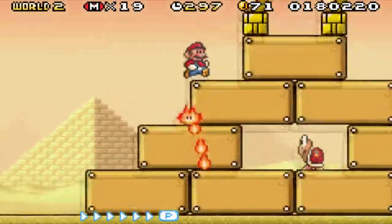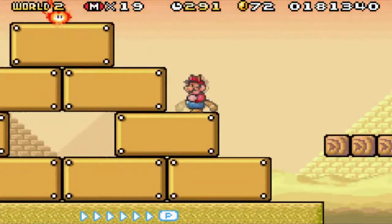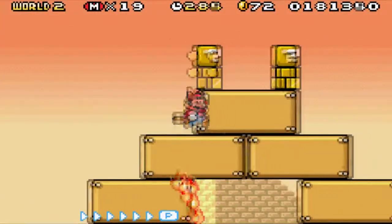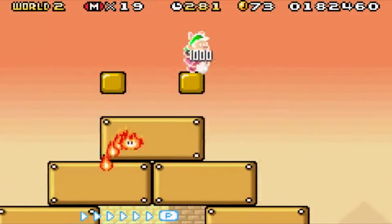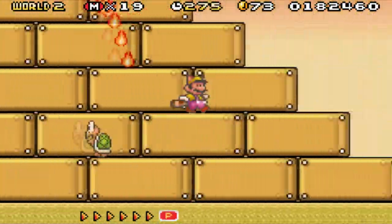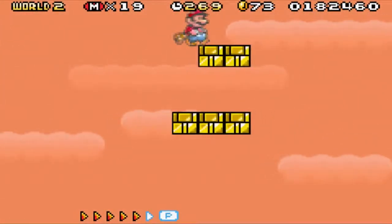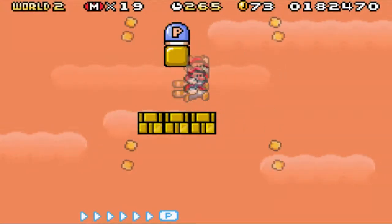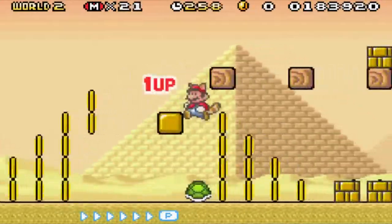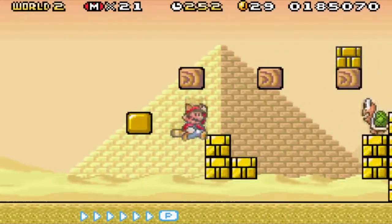This is the level I was talking about earlier - you want to at least be big for the start of this stage if you can, because you get a raccoon leaf right there and you'll get a star, which is right here in this box. So it's very worth picking up. Let's see if we can just fly through some of this level. Here's some blocks right here - I never knew they were there. There's a pyramid of blocks! One-up! Look at all these coins I'm getting. That was a nice time to use the raccoon leaf because I never knew that was there.